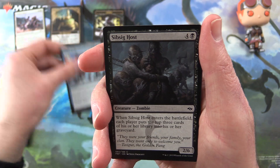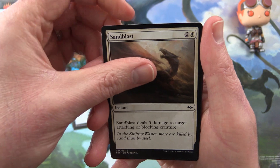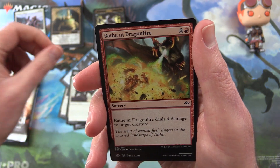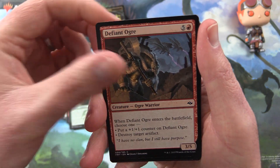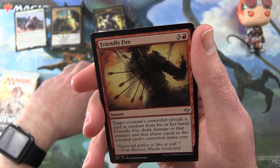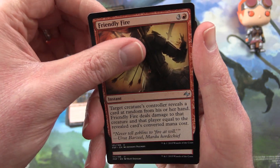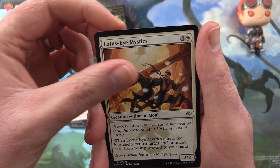Next pack — one of the Fate Reforged. We have Whisk Away, Sibsig Host, Sultai Skull Keeper, Sandblast, Jeskai Sage, Sultai Runemark, Greater Horn Khrushok, Bathe in Dragonfire, Frontier Mastodon, Defiant Ogre. It's been a while since I've opened any of this — I think it was last year we went through the whole Tarkir block. Uncommons we have Friendly Fire, Pyrotechnics, and Lotus Eye Mystics.